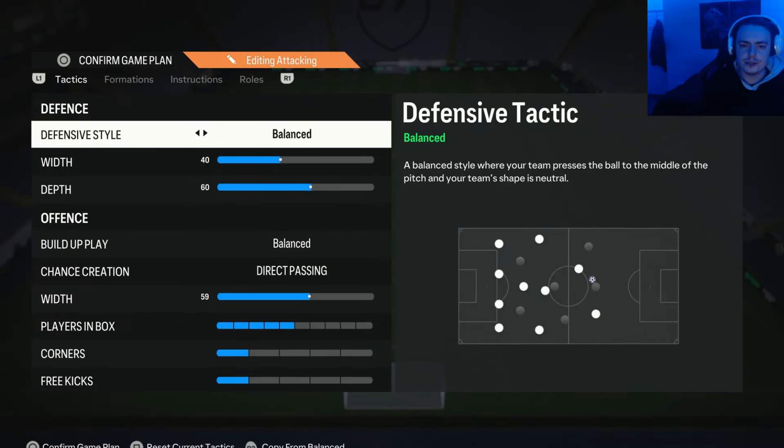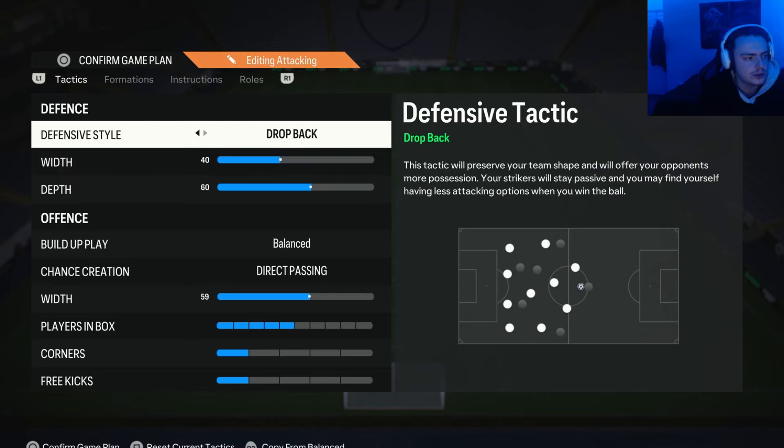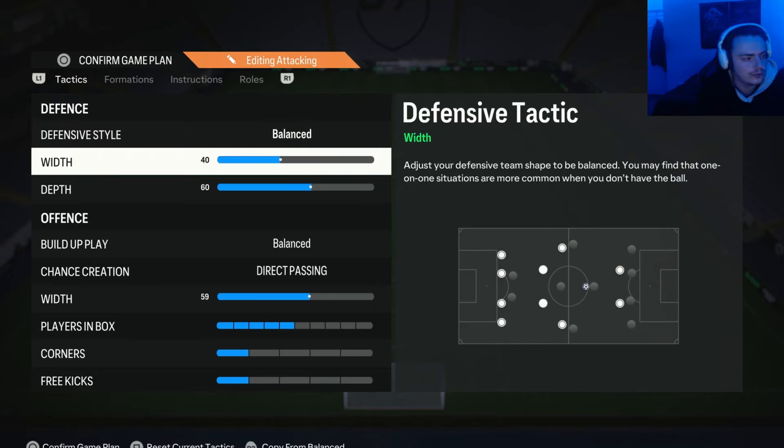Starting off with the custom tactics for the 4-3-2-1. For the defensive style, as always, I like to have this on Balance because it gives me the best control over my defense. If I want to be super aggressive and press my opponent, I can do that. And if I want to drop off and be a little more passive, I can also do that. If you don't want to use Balance and want to use some sort of pressure tactic, that is absolutely fine — just use whatever you are comfortable with.